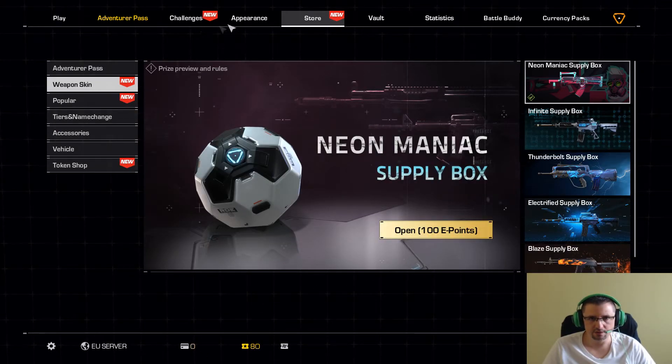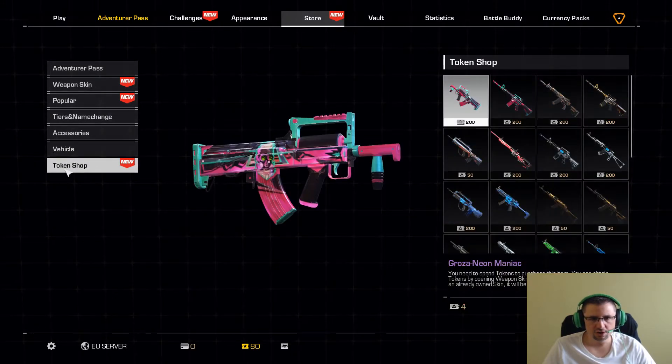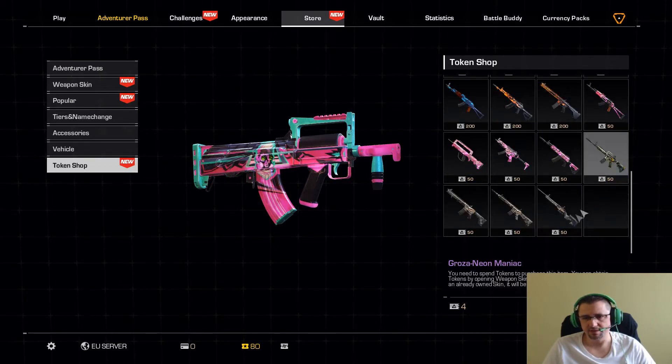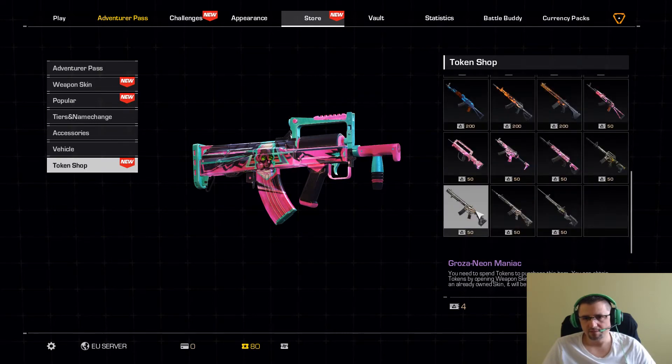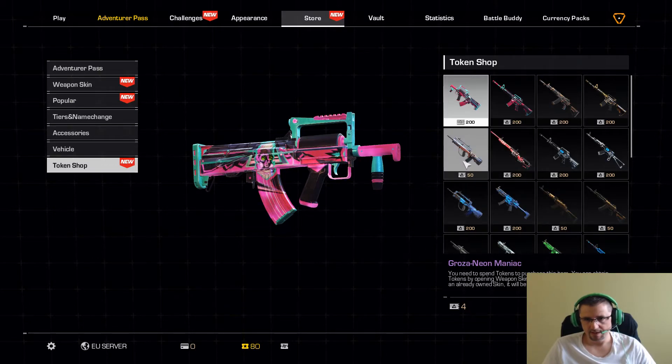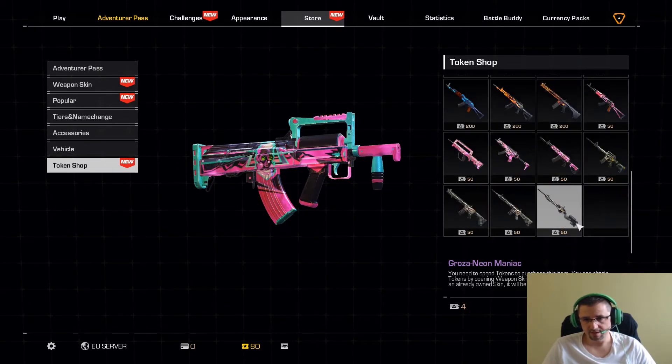¿Dónde están los puntos tokens? Token Shop, los tengo aquí. Cuatro. Pero hace falta un chorrísimo de puntos, 50 puntos para conseguir un arma. Esas son muchas skins repetidas para que te salga una. Para conseguir 50 de tokens mínimo, madre mía.